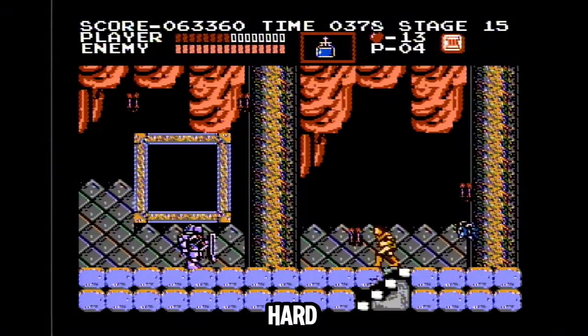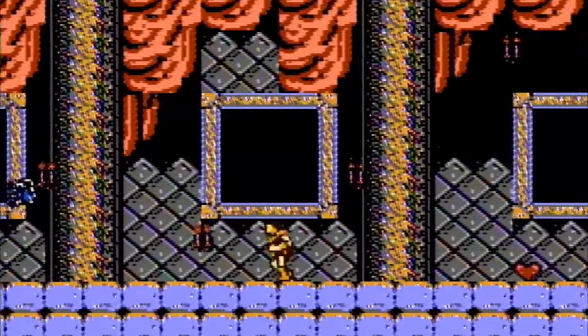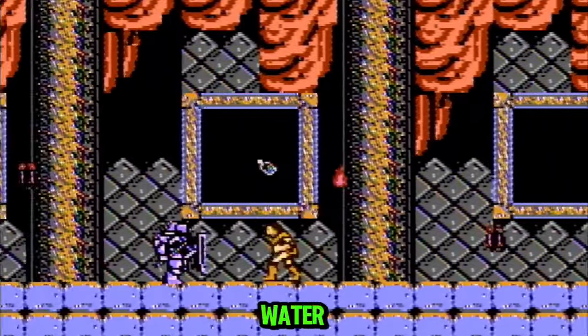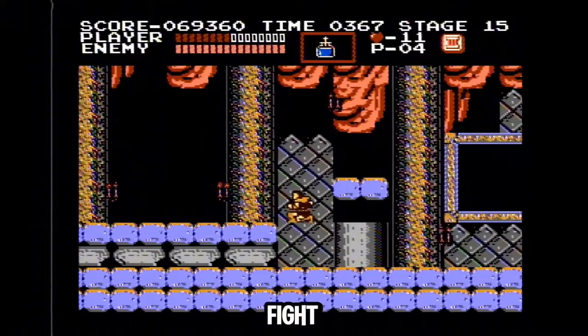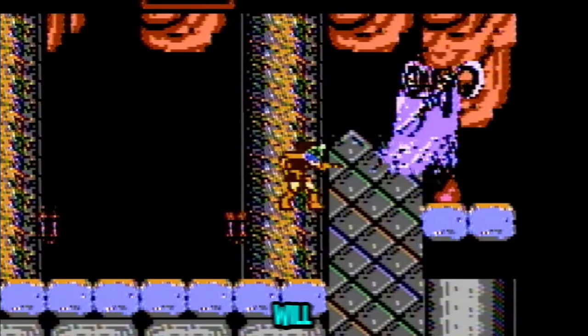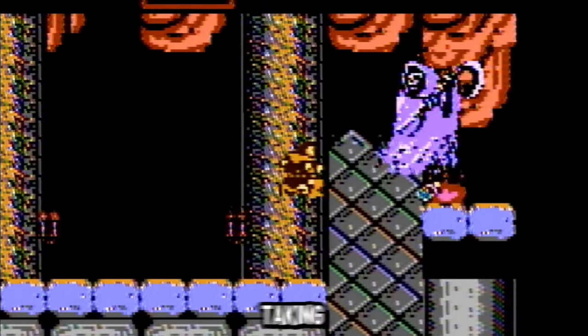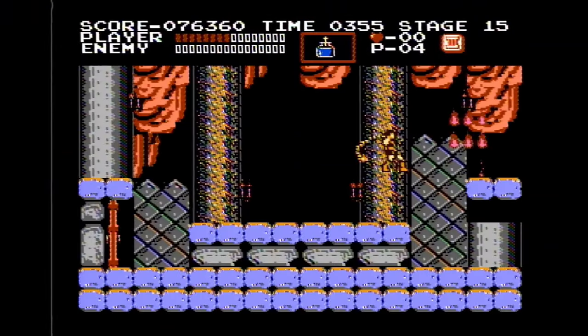This screen is hard. So jump and throw holy water right before this column. Now hold left and throw holy water again at the center of this column. Onto the boss fight — to beat Death, just jump and throw your holy water like this. This will freeze Death so you can kill him without taking any damage.